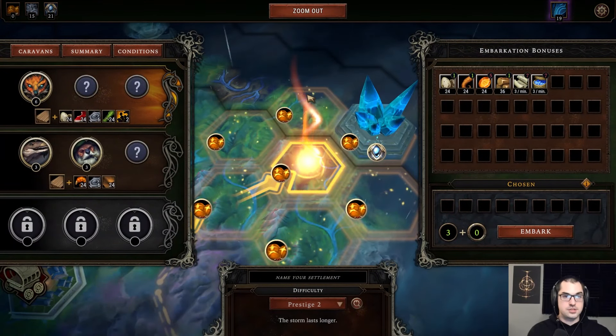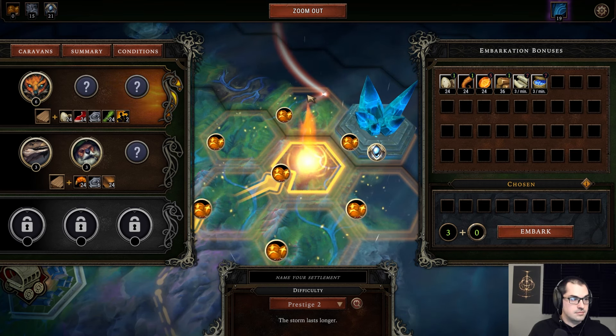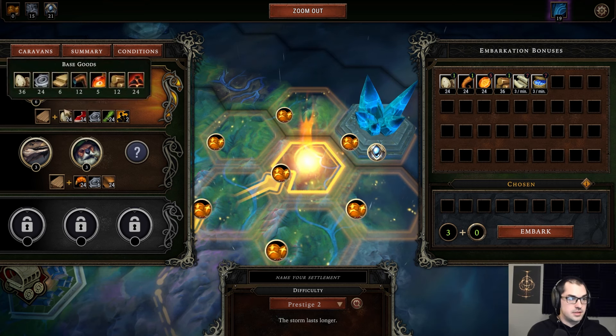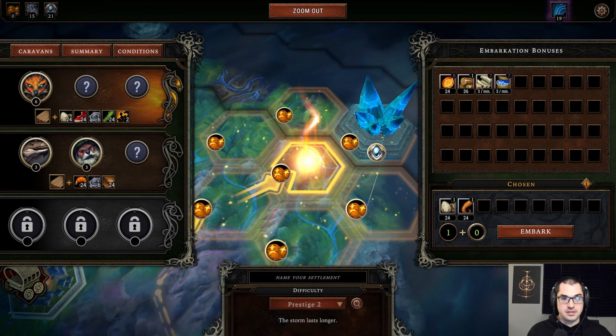I'm going to play here next. We're going to go with the foxes. We've got six extra parts, so 30 parts to start with — that's a lot of parts. We can sell some of those parts.